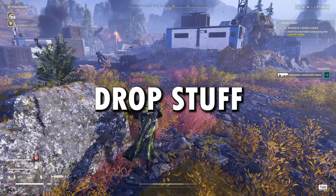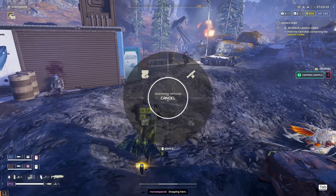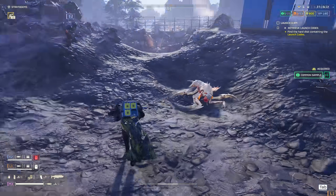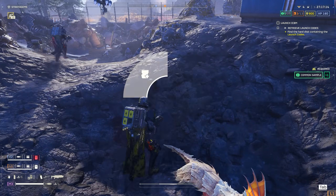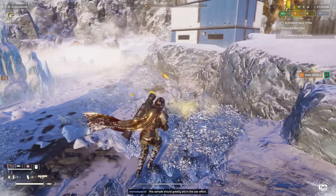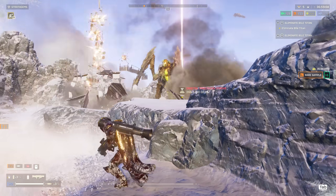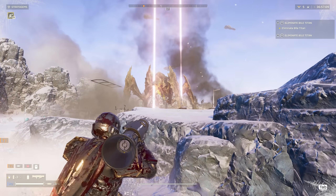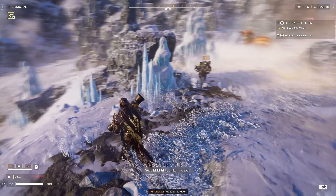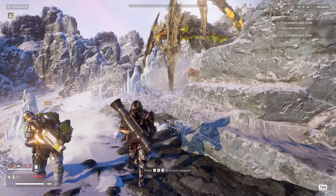Tip number two: on PC you can hold down X to drop your backpack or samples. It's very useful if you want to send a couple of guys to do a side mission on their own without worrying about both of them dying and leaving samples behind. It also lets you pick up the recoilless rifle and the ammo backpack quickly when you call them in, and then you can give your backpack to a buddy who wants to help you reload.